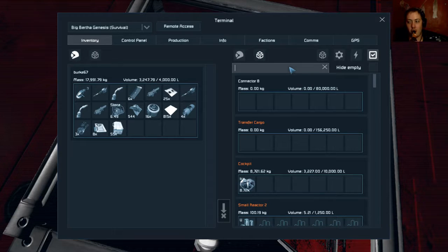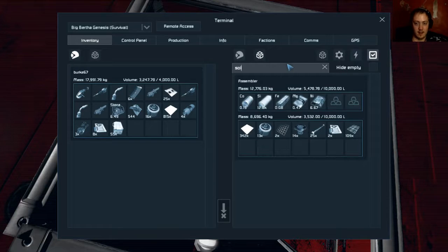Mine kept up fine — it was also the host server, which I think helped a little bit. But still, having to render in all that stuff does tax your system as you add more stuff to your world. Especially the larger ships and objects will do that faster.